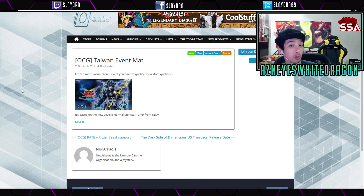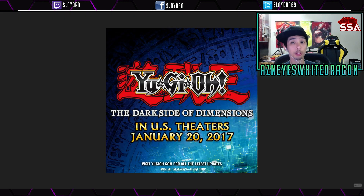Just as a heads up, this is the new Taiwan event map — just wanted to show you guys that card, it looks kind of interesting. Also something important: the Dark Side of Dimensions movie is going to be coming out in the U.S. on January 20th. It's been out in Japan for quite some time, but we finally got that U.S. release date. I'm sure a lot of us will probably go watch it — I'll give you guys a review once I watch it, but that's not till January 2017.